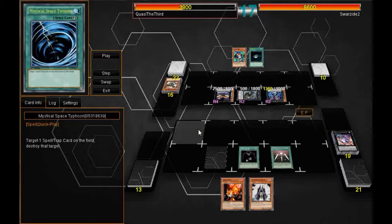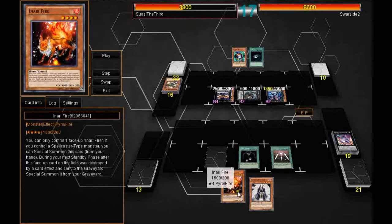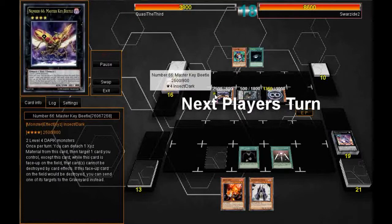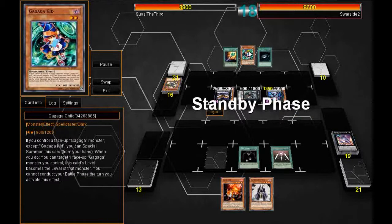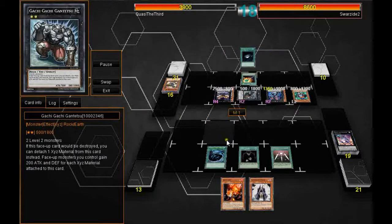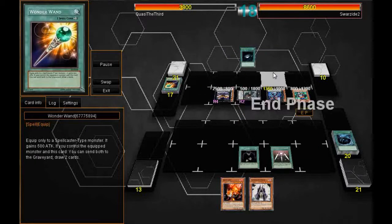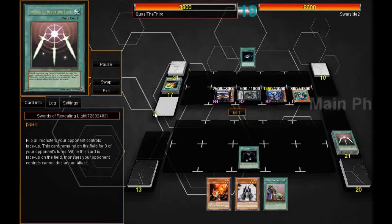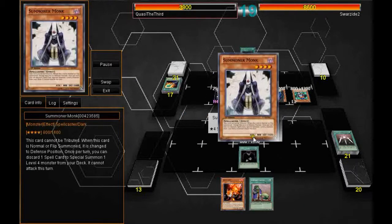He does not destroy my Swords, so I survive the turn. I draw a Summoner Monk, which I don't want to play either since I need a Spell Card to ditch to summon a monster. Both cards are good so I don't want to trade them away. Hopefully I draw a Spell Card next turn. He gets the Gaga Kid — the Wonder Wand — but I have Mystical Space Typhoon, so he can't sacrifice it to draw two cards.